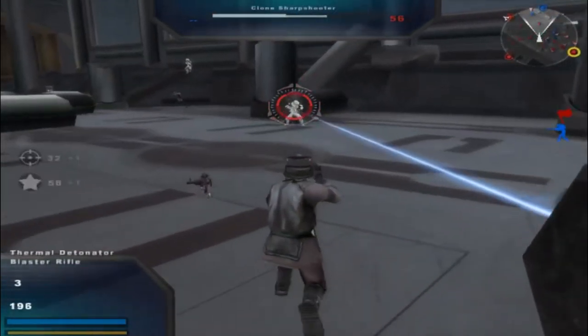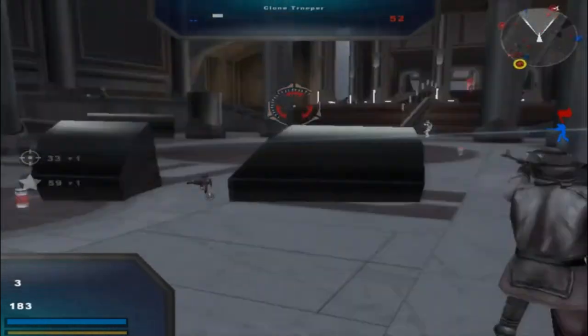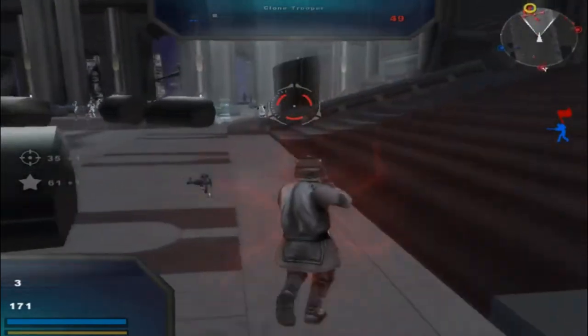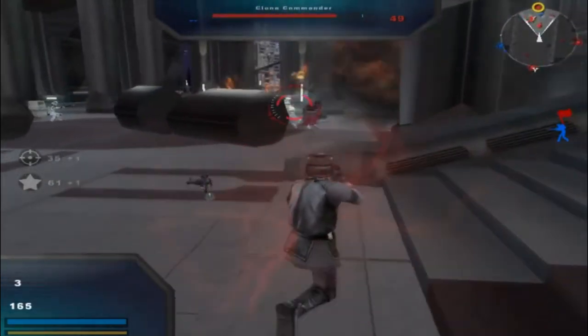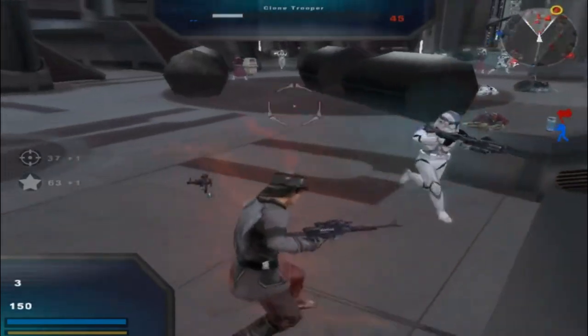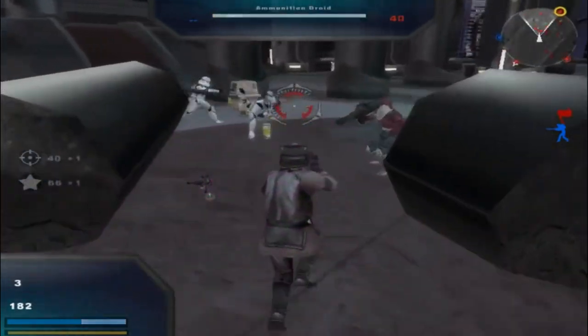And then see, now you're on the other team and you get to kill the other team until you win. I figured I'd share that with everyone because it's an interesting thing that nobody really knows how to do. Some people do. So in a way, you're preventing Order 66 when you do this.